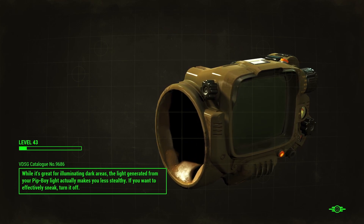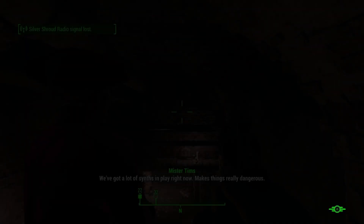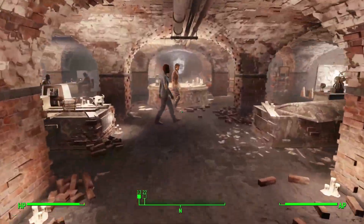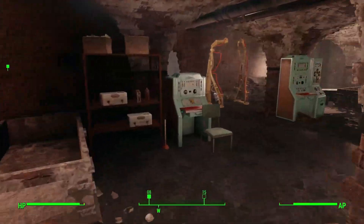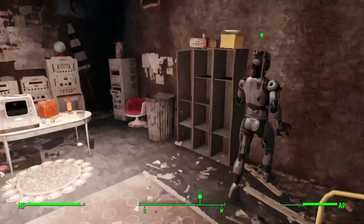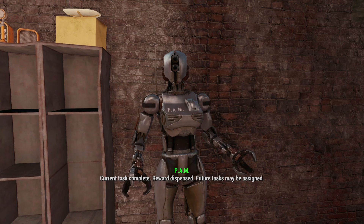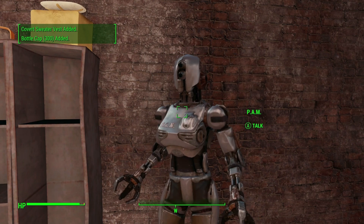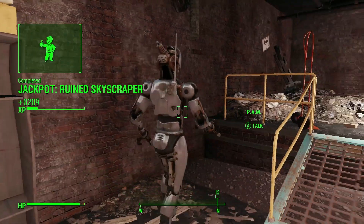Pinnacle High Rise is literally part of the Fallen Skybridge area, so I did actually clear that out a while ago. That being said, there's no important loot there except for the stealth boy in the cache we just got. And that location I was looking at right there is completely different — that is the Postal Square location, and I don't want to discover that. So it's back to the Railroad we go.